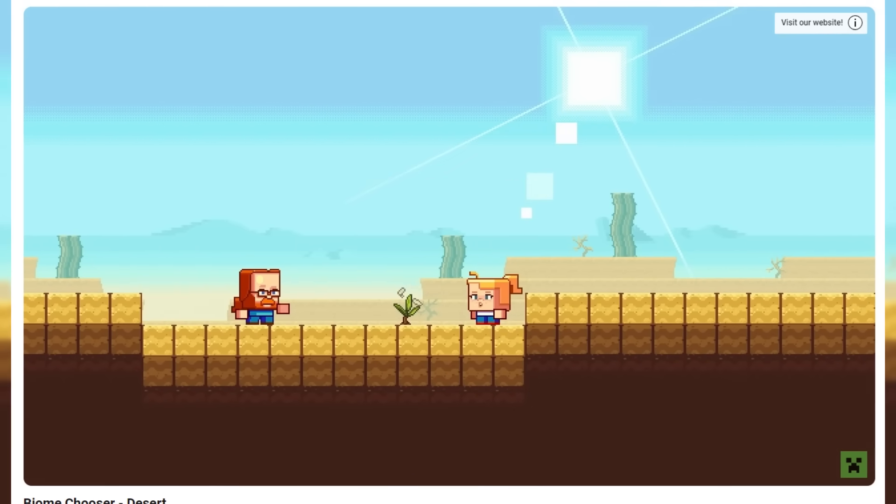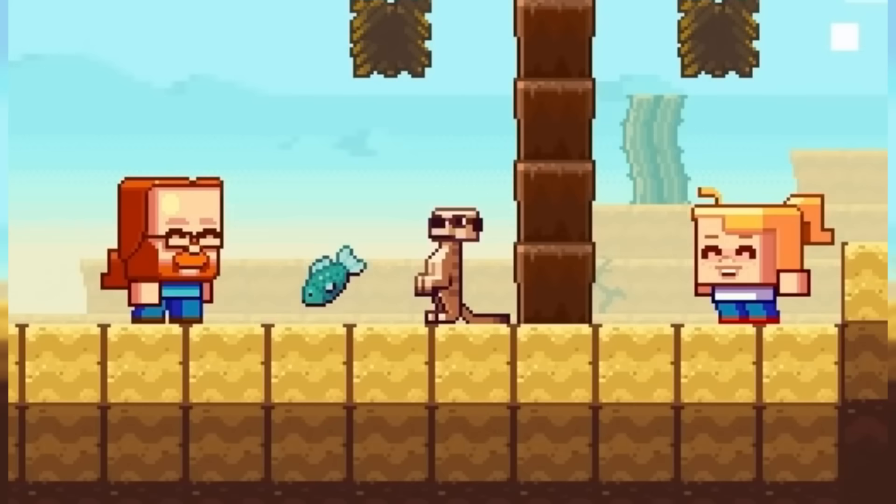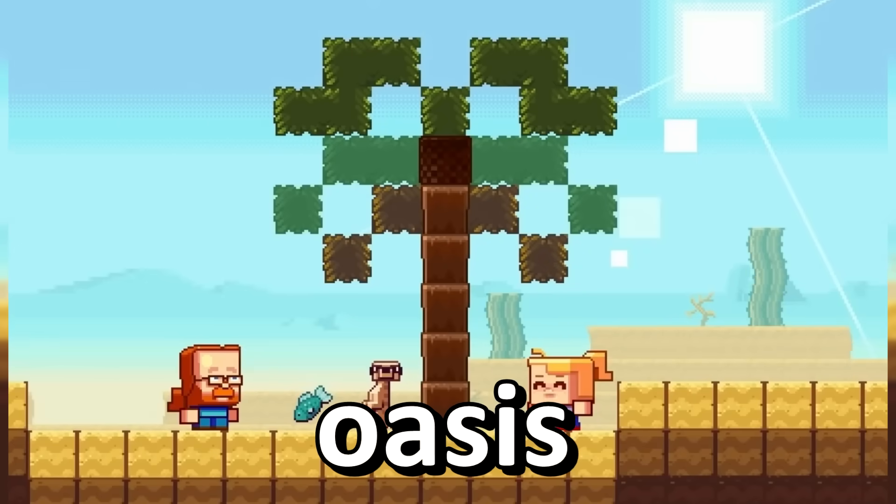First things first, the desert update itself. Whenever the desert does get an update we know for sure we're going to see three things locked in: meerkats, palm trees, and oasis.